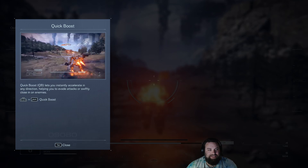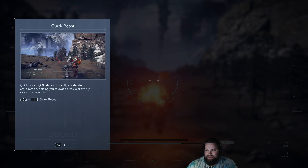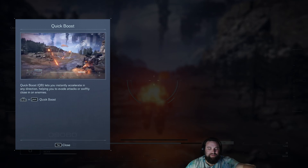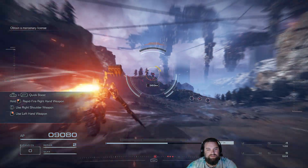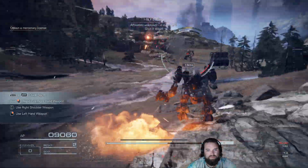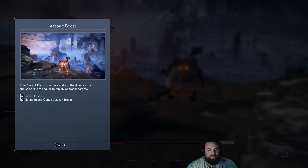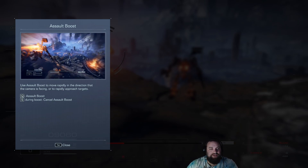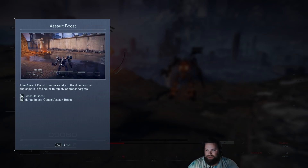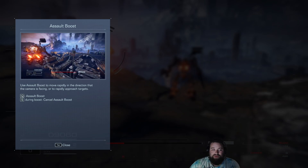It mentions quick boost — it needs to accelerate in any direction, helping evade attacks or swiftly close on enemies. It talks a lot about closing in on enemies; it's another one of the design choices the developers said they wanted to push — the idea of aggression or burst. You notice it prioritizes the fact that you should be focusing on the guy on the cliff first. Then it gets to assault boost, and notice it doesn't say this is for traveling great distances over open areas, even though that's essentially what we're about to do. It says assault boost is for rapidly moving in any direction the camera is facing, or to rapidly approach targets.